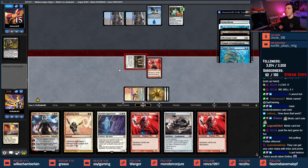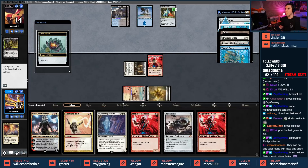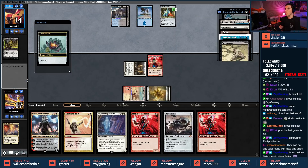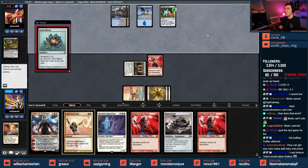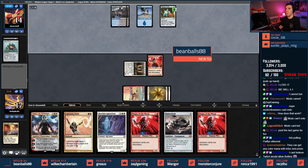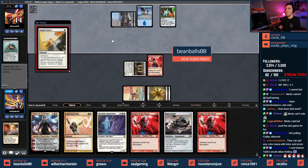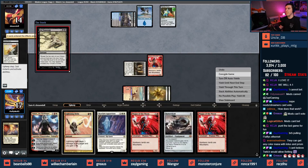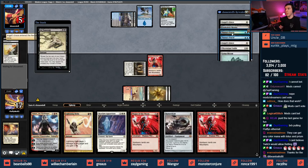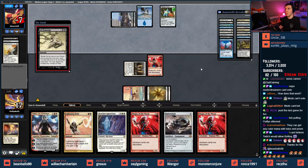Lotus Bloom is coming off suspend — can I get rid of these? I can't. This is terrible. They have a Thassa's Oracle in hand. Floating all kinds of mana — Angel's Grace into Ad Nauseum. I should verify they have another Thassa's Oracle — I've played this opponent earlier today. They have more than one, a couple Thassa's Oracles. They can play Thassa's Oracle as well, so we're in good shape. I guess we'll continue.